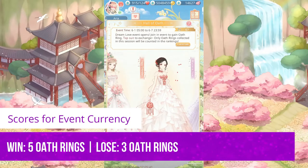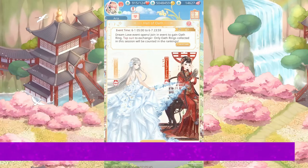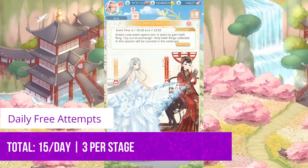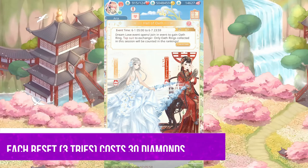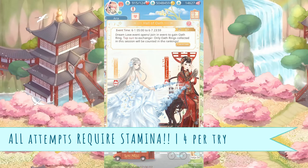If you win, you'll get five Oath Rings, and if you lose, you'll get three Oath Rings. For each day of the event, you'll get three free attempts per stage, which totals to 15 free attempts per day. You can also buy three attempts for 30 diamonds. In addition to using diamonds for purchasing additional attempts, you'll also have to use stamina with each attempt, and each attempt will cost four stamina.